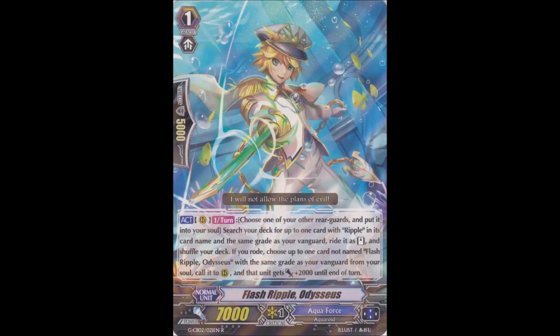Moving on, we have Flash Ripple Odysseus. This is actually an interesting topic to cover because I could actually see this going either way. Was the problem with Odysseus his consistency? Was the problem the Grade II game that he enabled? Was the problem the deck thin and milling mechanics? With such a ridiculous card, it's pretty hard to tell what the core issue is with it. That being said, with the introduction of Air Element Seabreeze and validating a large portion of the Grade II game, many of the facets that made Odysseus unbearable to play against have been remedied.